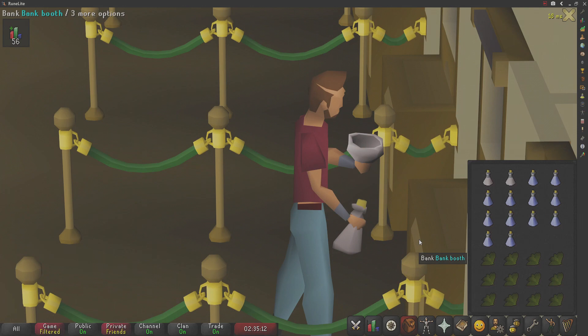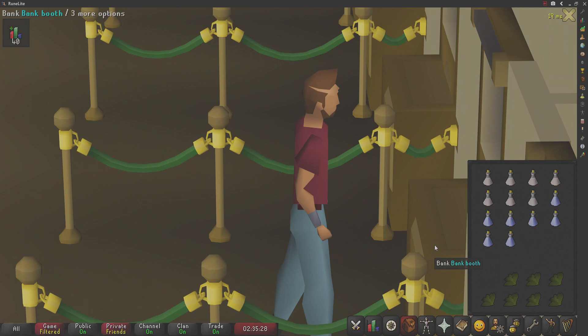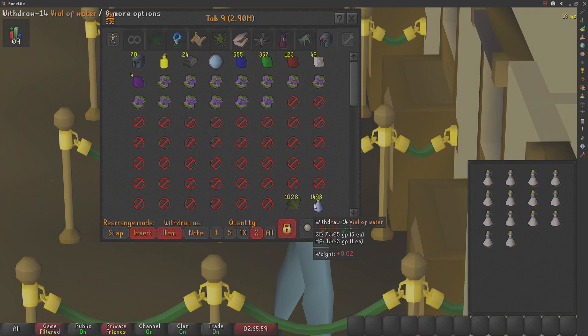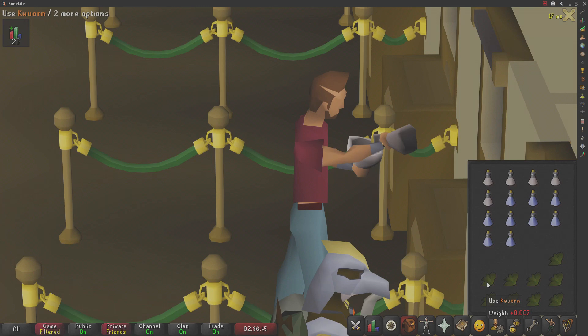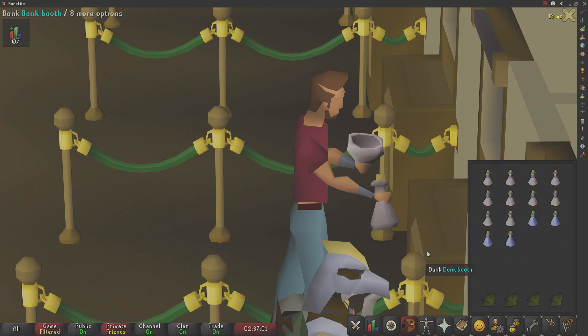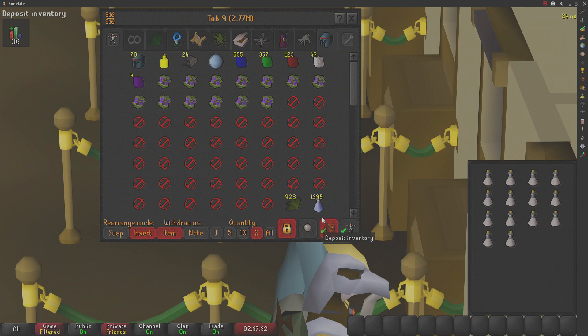Kwuarm potions are often used to train Herblore. Adding a clean Kwuarm leaf to a vial of water gives no experience, but many players buy them directly from the Grand Exchange, opening an opportunity to make unfinished Kwuarm potions for profit. Like all methods involving large amounts of buying and selling, I recommend testing the market by making one unfinished potion first. These are made using a Kwuarm leaf and a vial of water at level 55 Herblore. After this, a player can use a Limpwurt Root on the Kwuarm potion to make a Super Strength, or at level 16 Herblore add Dragon Scale Dust to make Weapon Poison.